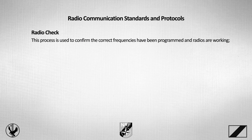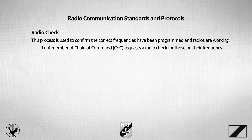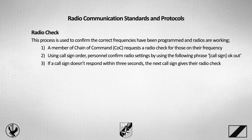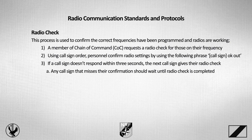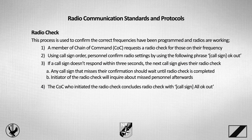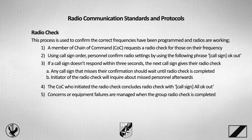The radio check is a process used to confirm correct frequencies have been programmed and radios are working. A member of the chain of command requests a radio check for those on their immediate frequency. Using call sign order, personnel confirm radio settings using the phrase: 'call sign, OK, out.' If a call sign doesn't respond within three seconds, the next call sign gives their radio check. Any call sign that misses their opportunity should wait until the radio check is completed. The initiator will inquire about missing personnel afterwards, and concludes the radio check with 'call sign, all OK, out.' Concerns or equipment failures are managed after the group radio check is completed.